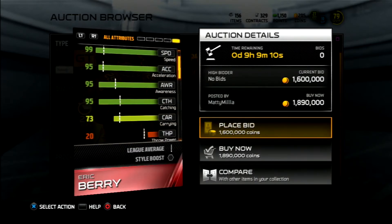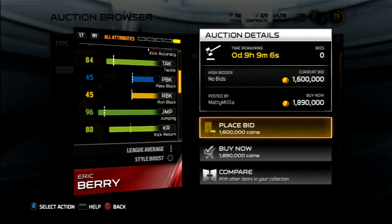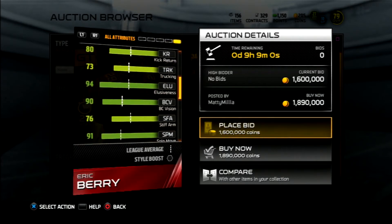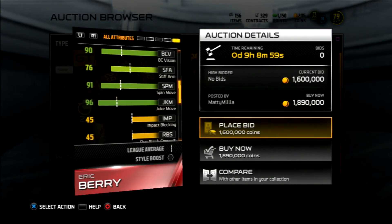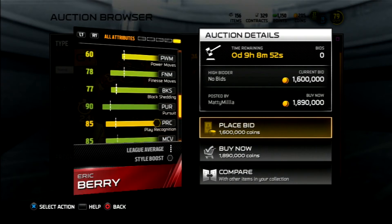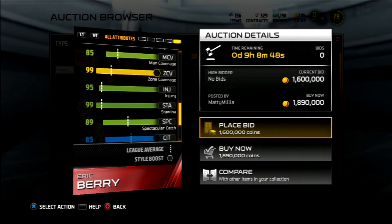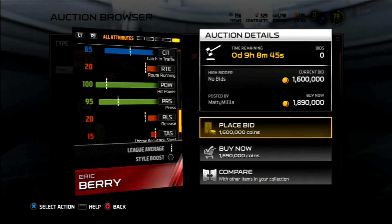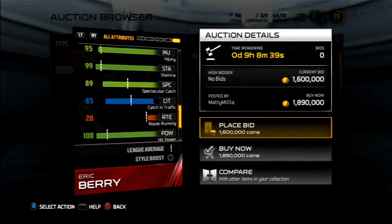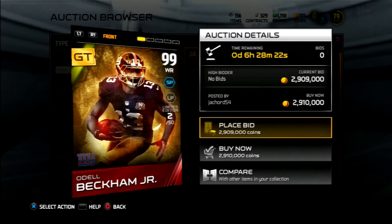Barry's 84 tackle is kind of low, and 85 play recognition is low too. He has 76 stiff arm — why does he need that? 78 finesse move. His hit power is 100, 95 press, 85 catch in traffic, 89 spectacular catch. This card is a monster. Let's go look at the OBJ card.